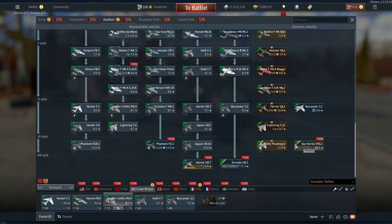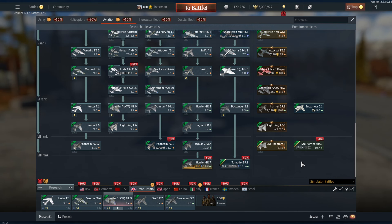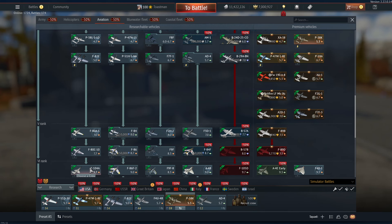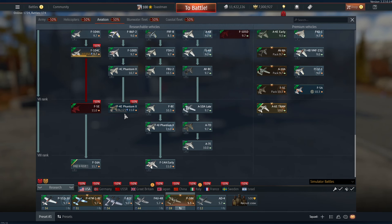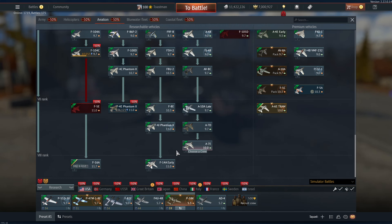I've got a Sea Harrier here but it doesn't have AMRAAMs - I think the FSR2 had AMRAAMs so I don't know when we're going to get them. I've got a premium F4J for the British which is pretty much similar to the American one. Every time there's a dev server up there's always planes that don't have cockpits and it's really difficult to show what's happening. We'll do the F-16, the MiG-29, and then have a look at the Tornado.